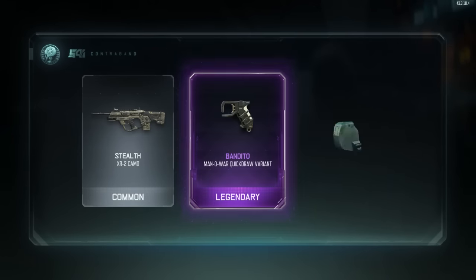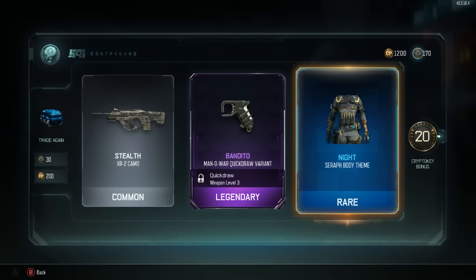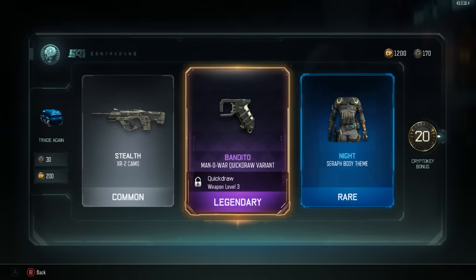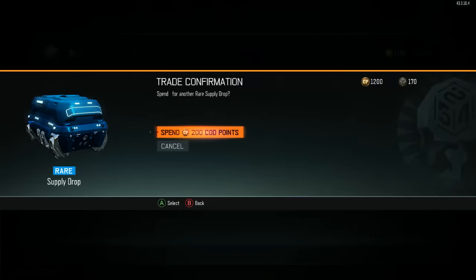200 more like they're going out of style. Come on, butterfly! Damn it - Bandito, 20 crypto keys, that's what I'm talking about! Can we end up with 200 crypto keys after all this? The Night Serif Body Theme is okay, and we got legendary attachment variants.